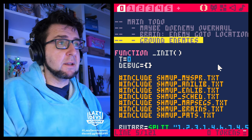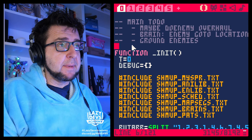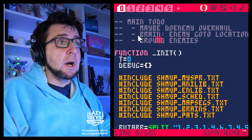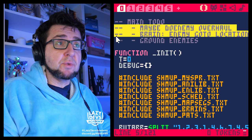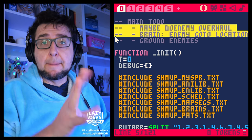The ground enemies thing is kind of a new idea I was thinking about. Let me start with the first two, because those are going to happen mainly in the brain editor.